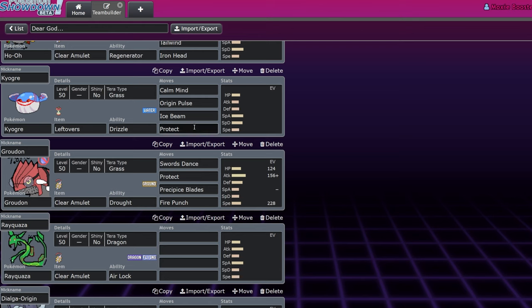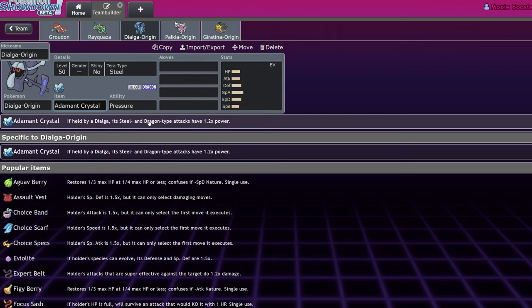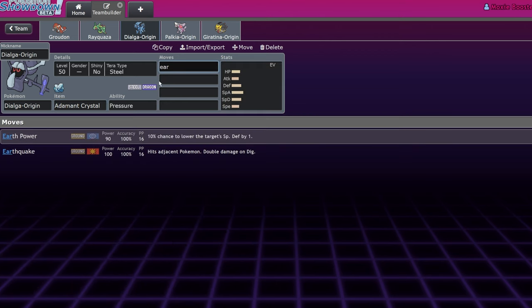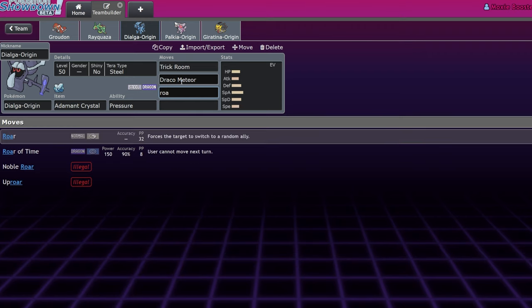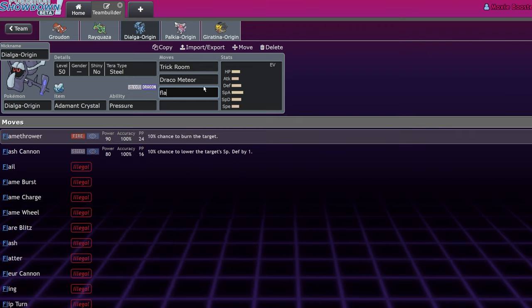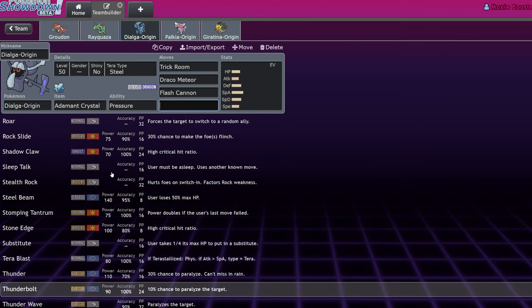Dialga Origin — the difference between Dialga and Dialga Origin is it loses 120 Attack and gains that as Defense, going from 120 Attack to 120 Defense. That's a straight upgrade — there's almost no reason to run regular Dialga. It's 1.2 power on its Dragon moves built in so you don't even really need Life Orb. It's a great Trick Room Pokémon. You don't want to run Roar of Time — that's basically just Hyper Beam but Dragon type. The moveset is Trick Room, Draco Meteor, Flash Cannon, and a fourth move depending on the meta.